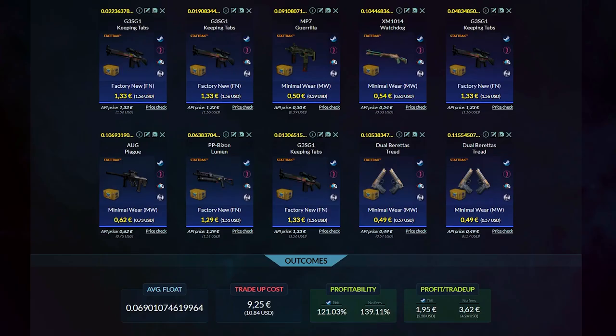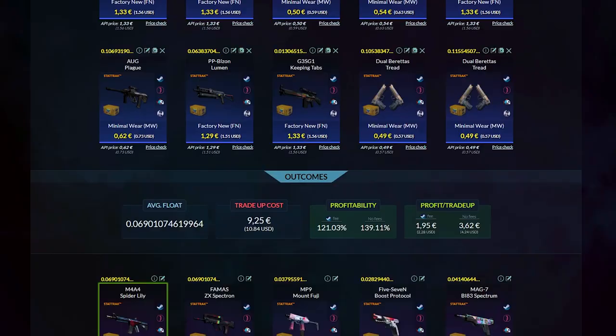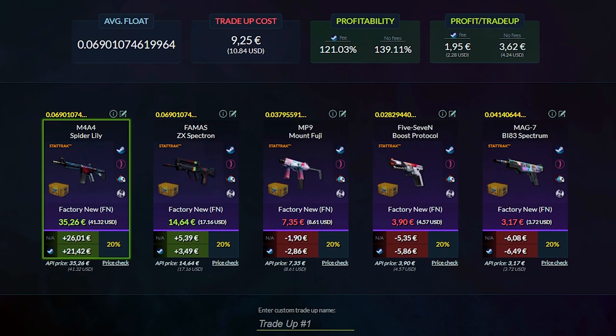I found a profitable trade-up from the Operation Riptide Collection. I will be using 5 minimal wear and 5 factory new StatTrak blues. Keep in mind you need specific floats to get your desired outcomes in factory new condition. The best skin I could get is a factory new StatTrak M4A4 Spider Lily. If I get FAMAS, I would make a small profit. Let's go!